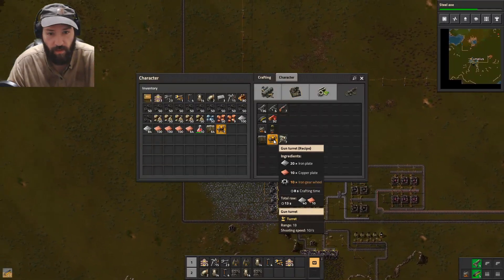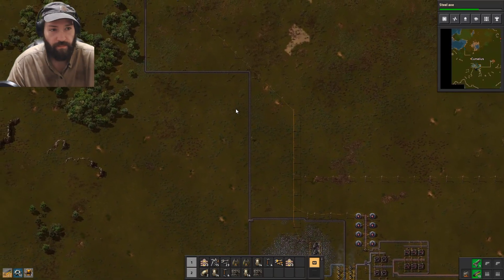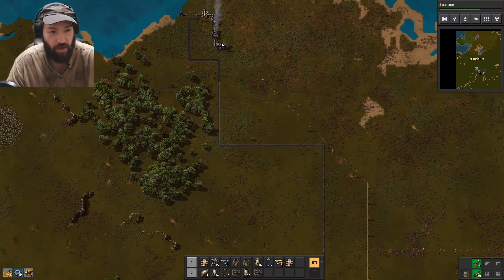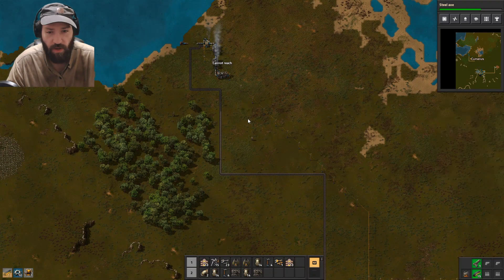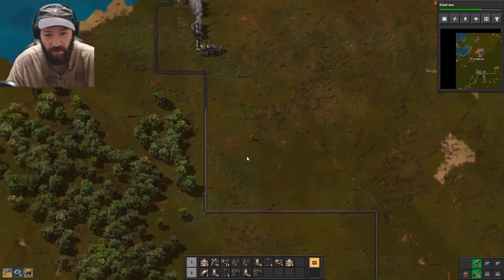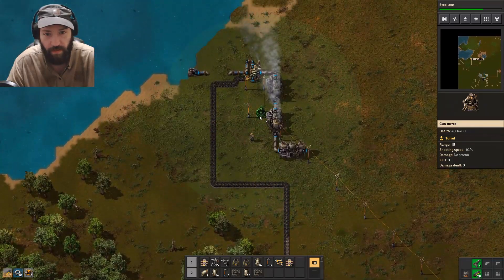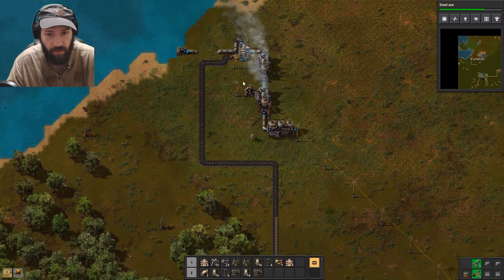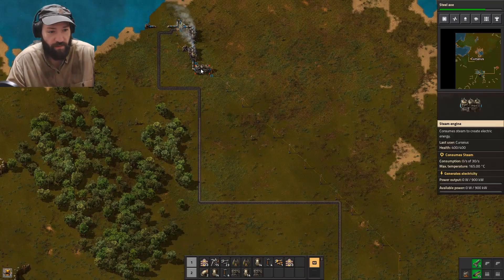We're gonna make another turret because this second turret is gonna need to protect the operation. Do turrets need power? It doesn't say so, so I guess not — I just don't remember. Put some bullets in you and you'll be alright for now. Everything should be fine.